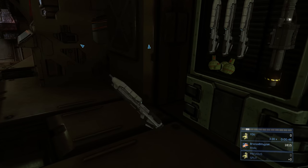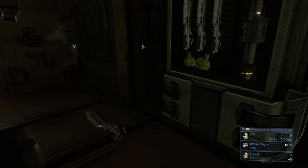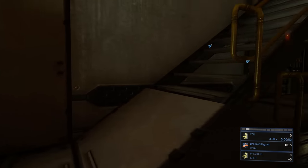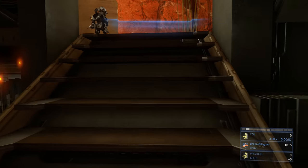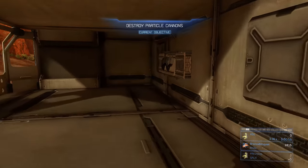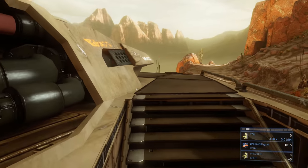Then go up and grab the jetpack from the top. I like to trade my assault rifle for the rocket so I have a battle rifle and rockets, but it really doesn't matter because we're not going to be killing any enemies in this mission at all. Just make sure you grab those rockets because we're going to use them to destroy the lich.